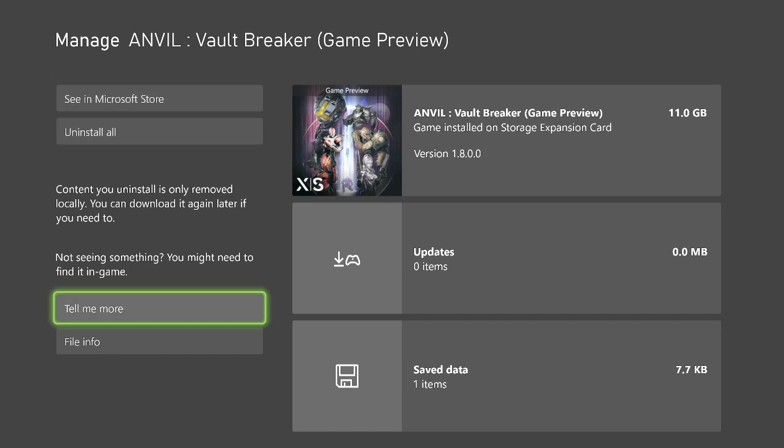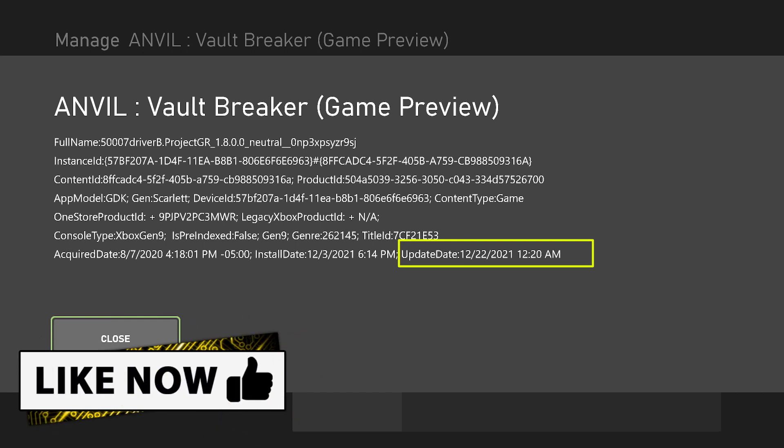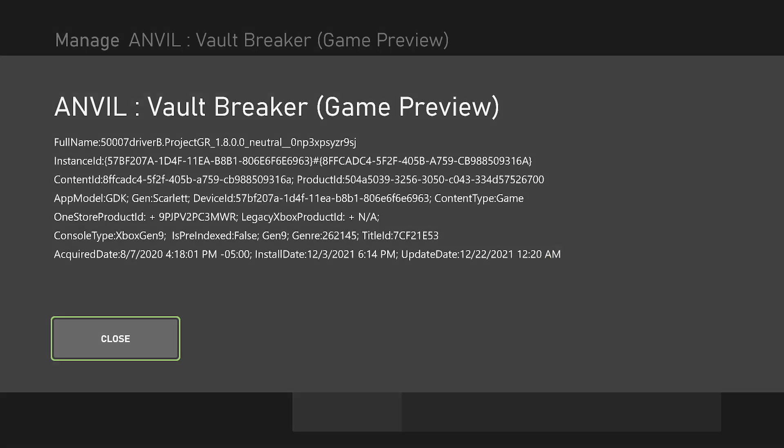If you want to check a little further, go down to where it says File Info. On top it says 1.8.0.0, and on the very bottom far right you'll see the update date is December 22nd, 2021 at 12:20 AM. That is the latest update, so make sure you have the latest version to avoid those errors. Thanks for watching!